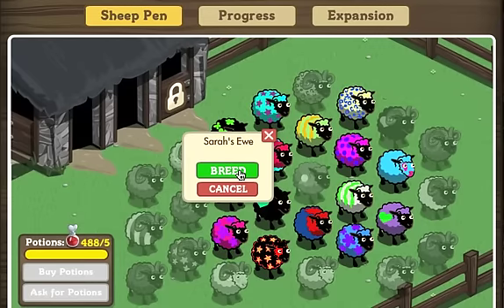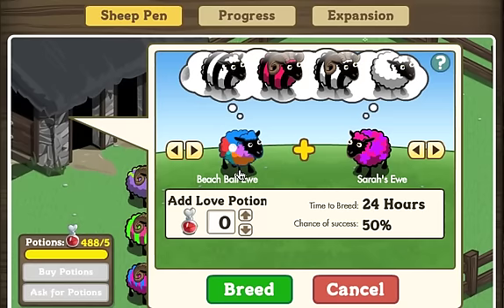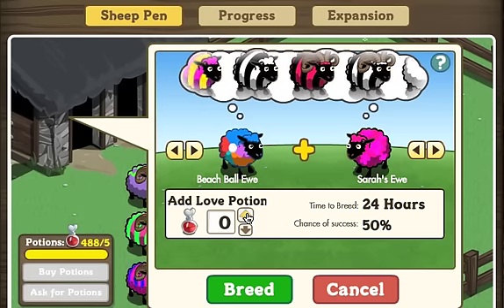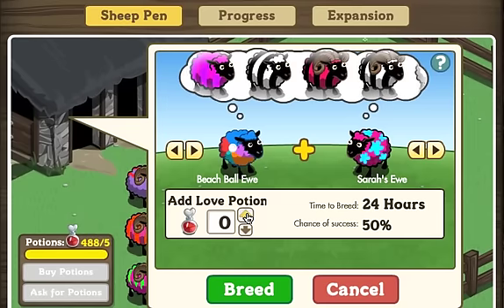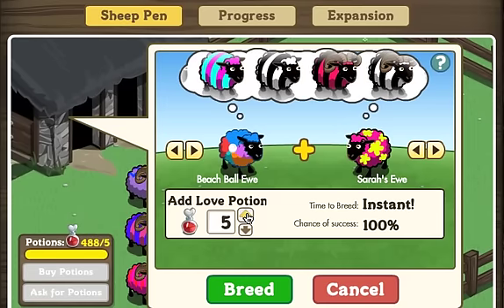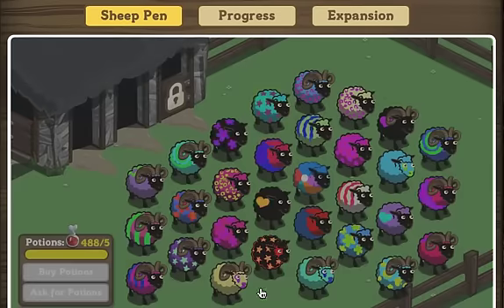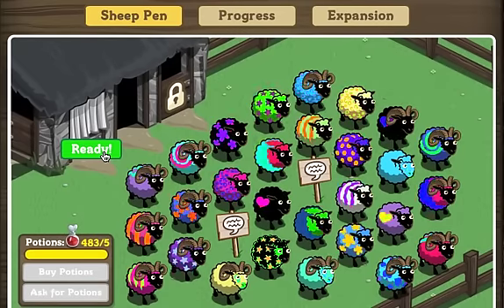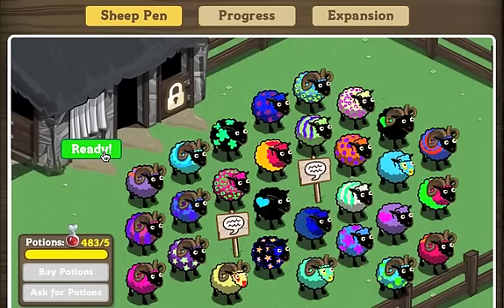We will click on breed here. And as you can see, the candy cane pattern seems to be predominant in there. Get the potion in there. I didn't even click breed there — it's doing it on its own.